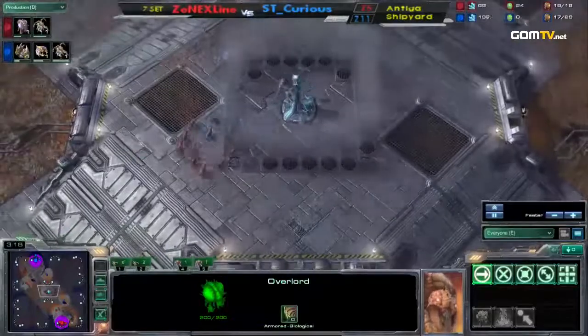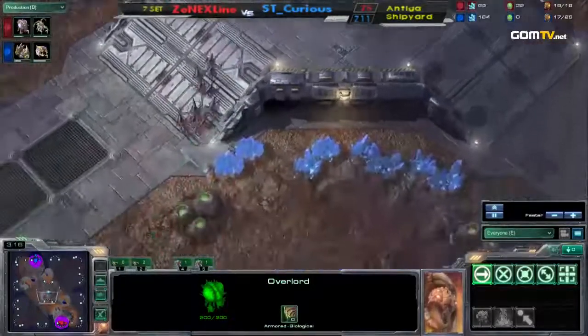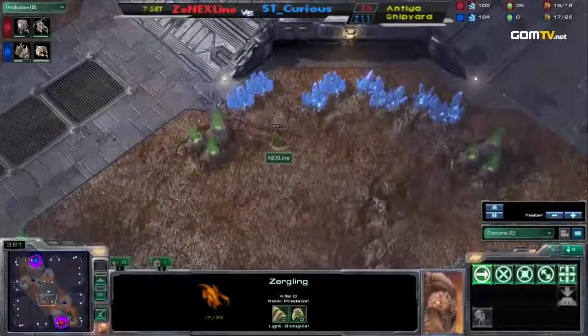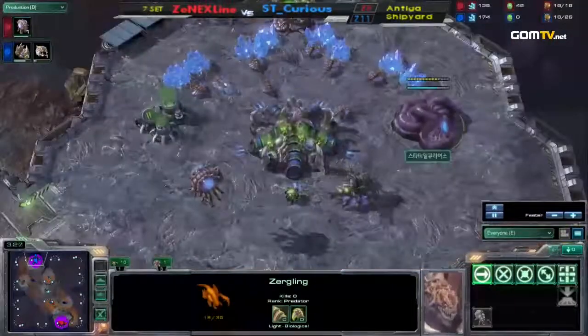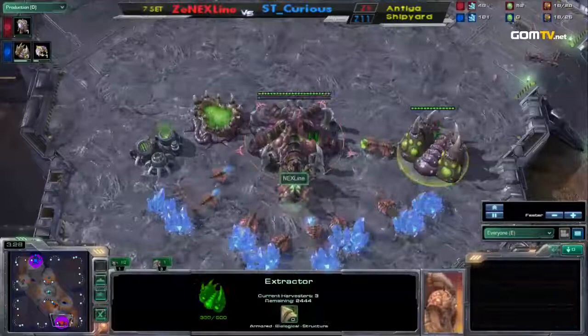One of them was an attack move, the other one's not, so Curious gets a few hits right before Lion does. Neither of these players are losing their Zerglings though — just a little bit of damage, nothing to worry about yet.